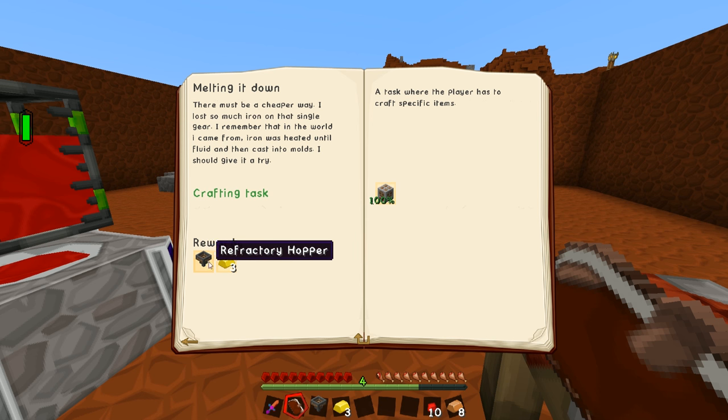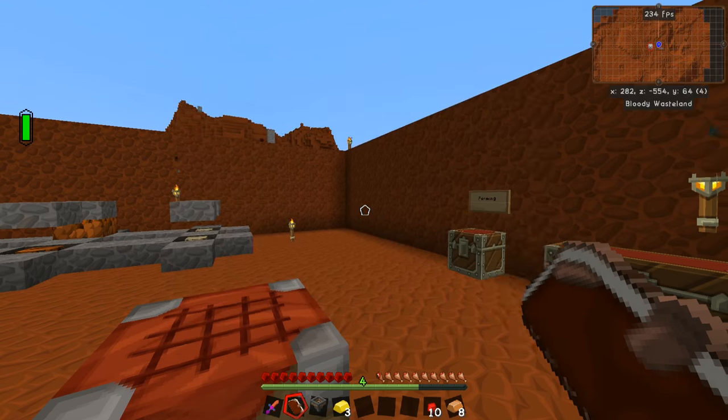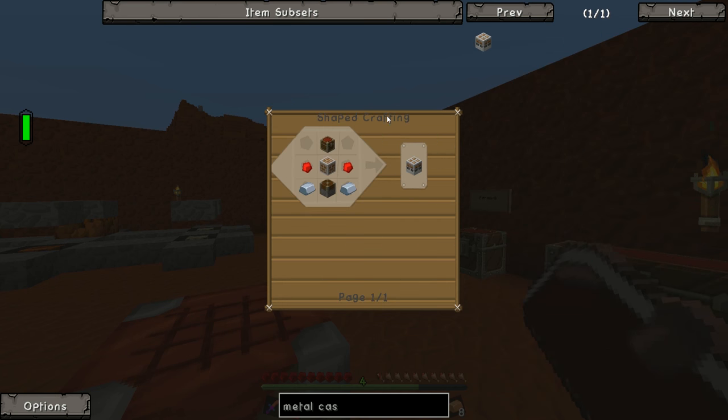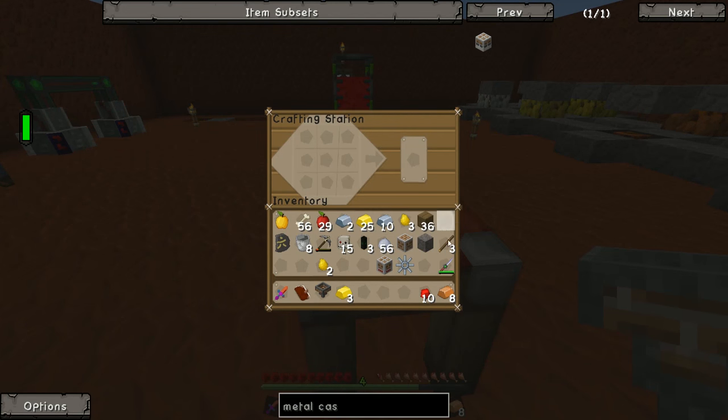We've got ourselves the induction crucible furnace — another quest complete. We'll claim our rewards. The refactory hopper is going to come in super useful in a second, and the gold is also useful. The next quest requires us to make a metal caster, which is actually much easier than the furnace — just a chest, two redstone, two iron, one piston, and the other refactory casing.